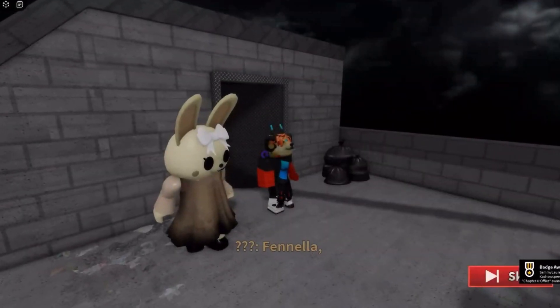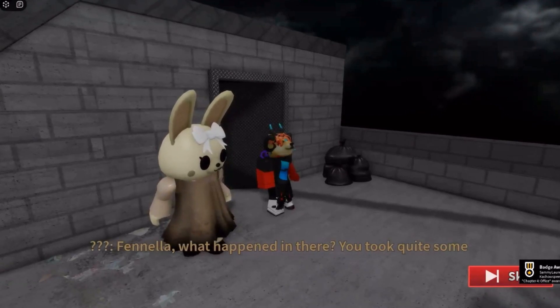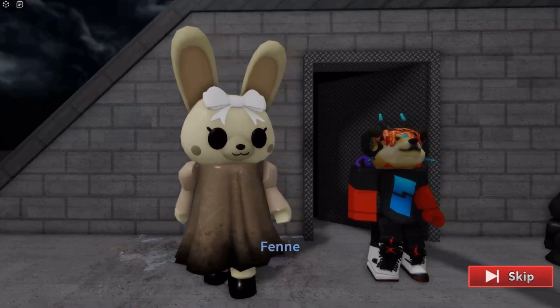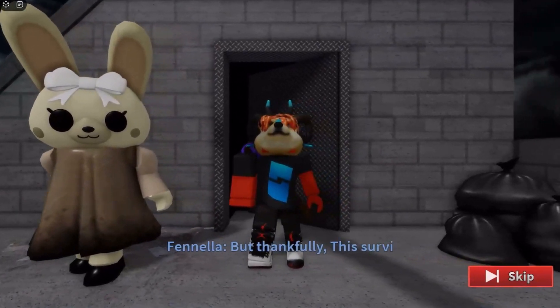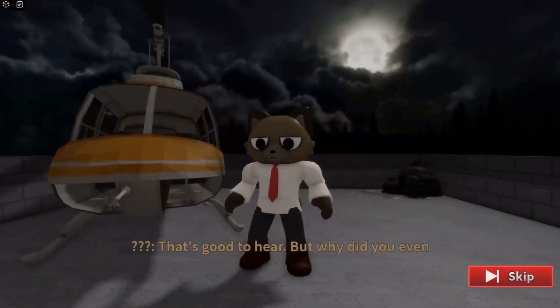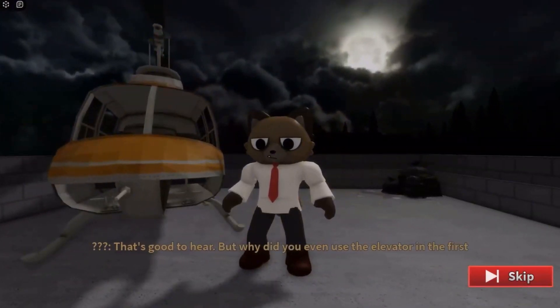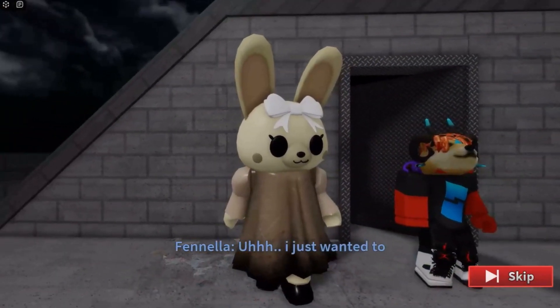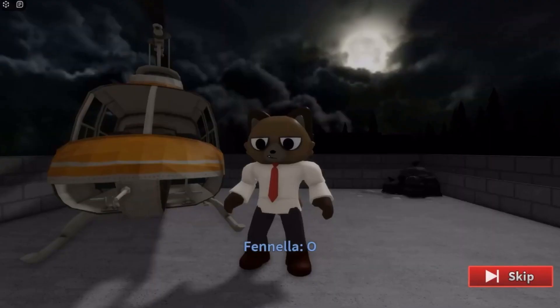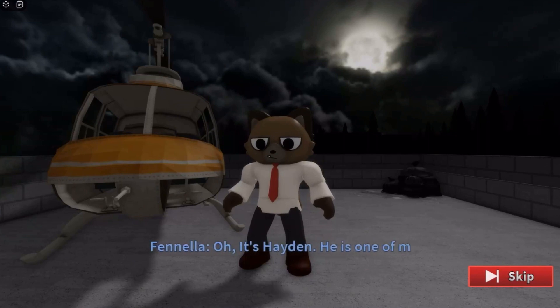Chapter 4, Office. Fenella, what happened in there? You took quite some time. Well, I got stuck in one of the elevators. She has nothing, bro — look at how blank she is. But thankfully, this survivor saved me. Oh yeah, I forgot he'd change too. That's good to hear, but why did you use the elevator in the first place? I just wanted to. Who was that? Watch, there's like a base underneath the office. That's Hayden, one of my friends. Add Hayden to the wiki, guys.